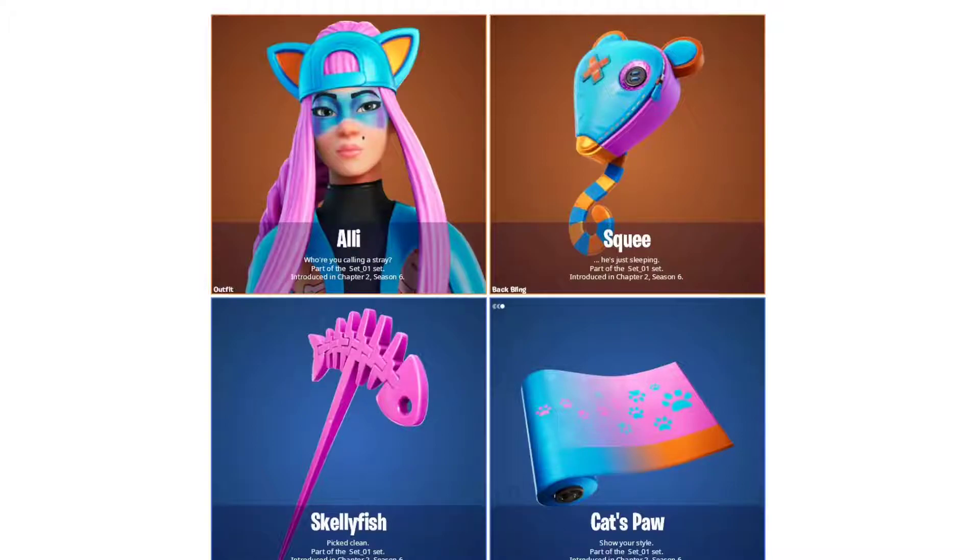The skin comes in four parts. The first part is the skin itself — it's a legendary called Alli. The back bling is called Squee, also a legendary, as you can tell from the color behind it. The harvesting tool is called Skellyfish — it's a really sharp and well-made harvesting tool.